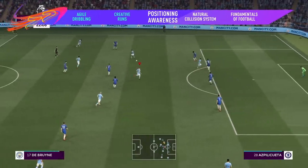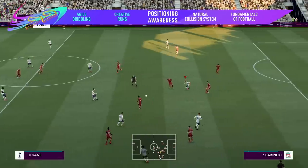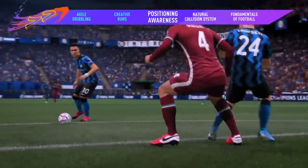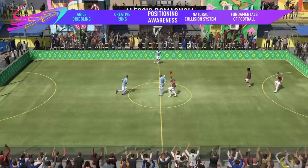Creative playmakers like Kevin De Bruyne find the spaces to play those incisive through balls. Midfielders like Fabinho shut off passing lanes. And defensive giants like Van Dijk block more effectively when they get in the way of shots and crosses.